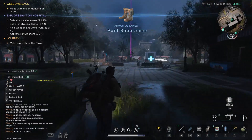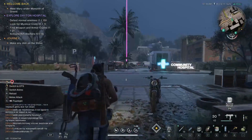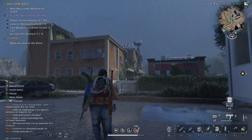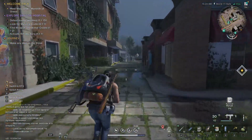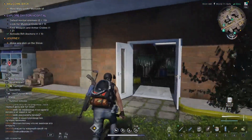For the other two crates, we are going into the actual main hospital itself. First, I'm just going to grab the rift anchor here. You can see this is the main hospital — this is where we're going to get our mystic crate and our weapon crate. I'm going to go in through the main doors.